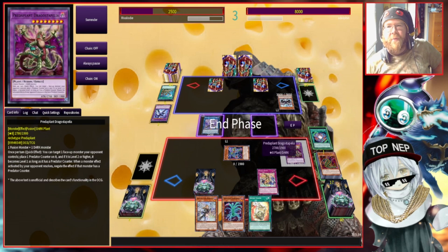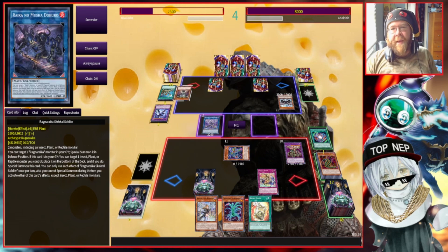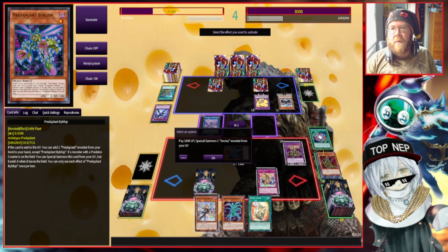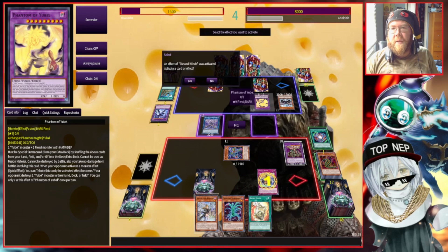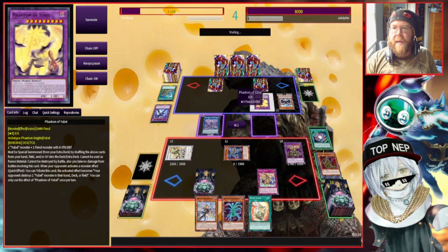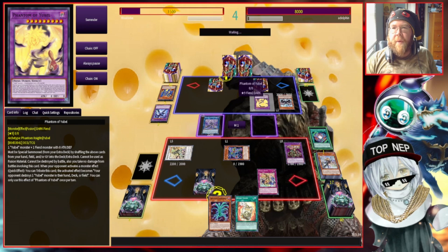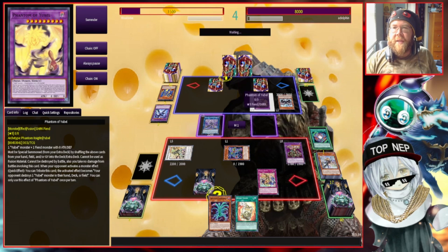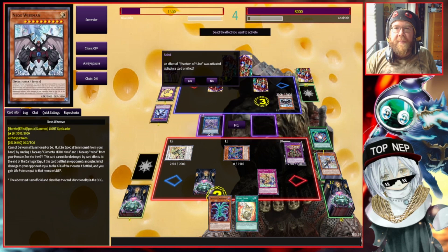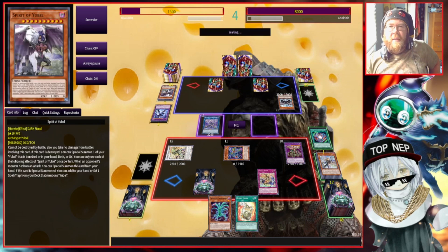This deck's one big weakness is big 3K beat sticks — we don't really have a lot to deal with those. I'll play Blessed Winds and summon back Sweet Marjoram to see if I can do something, then activate Rosalina to try to gain some life points. My opponent uses Yubel, which is what it is — I just have to get this thing off the board, that's the hope here. He destroyed another Spirit of Yubel so he's going to get another Yubel. I can't stop that at the moment, but it's what I've got.